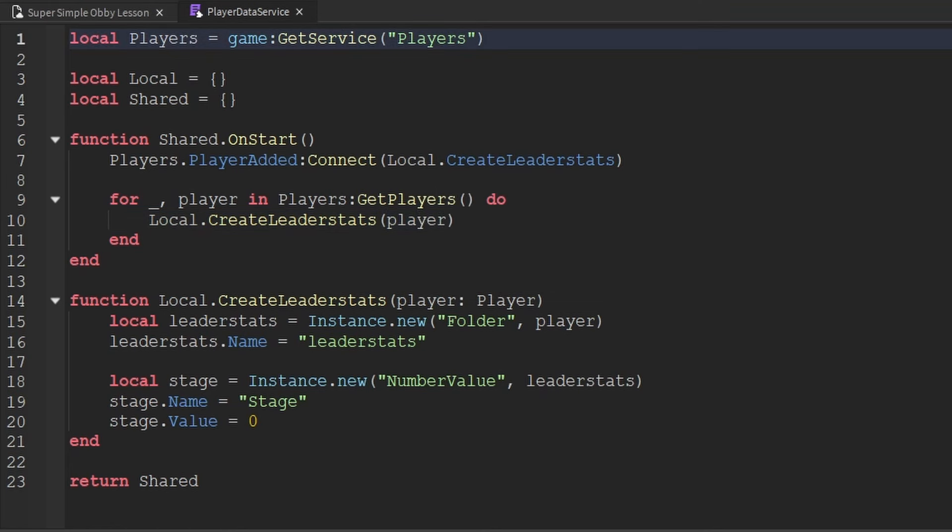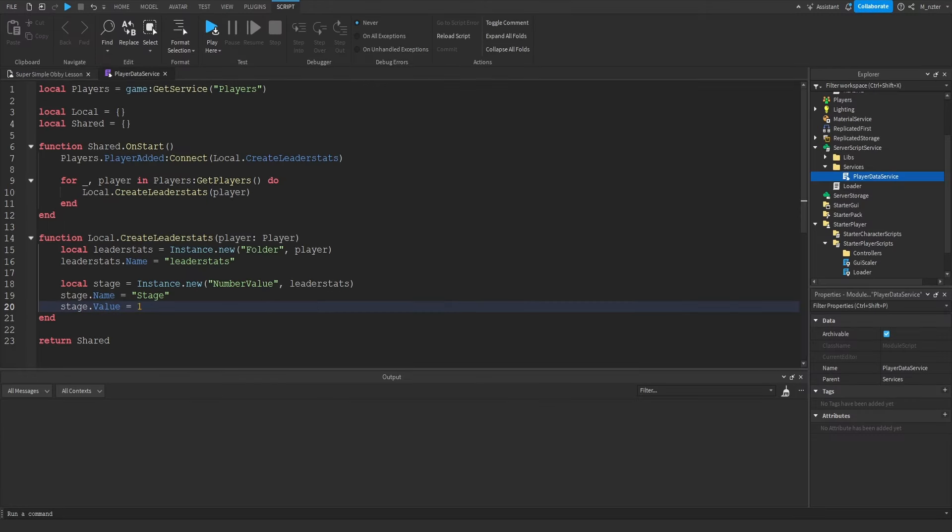I made a small mistake — instead of setting the stage's number value to 0, we should set it to 1, because players begin at stage 1, and there is no stage zero. It's just a single number change. We're now done inside the PlayerDataService script.